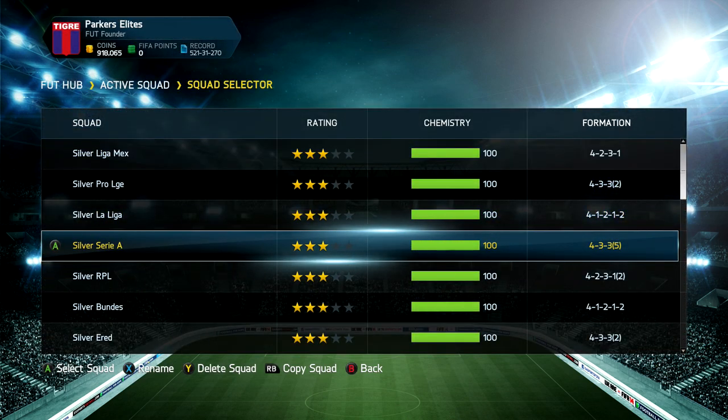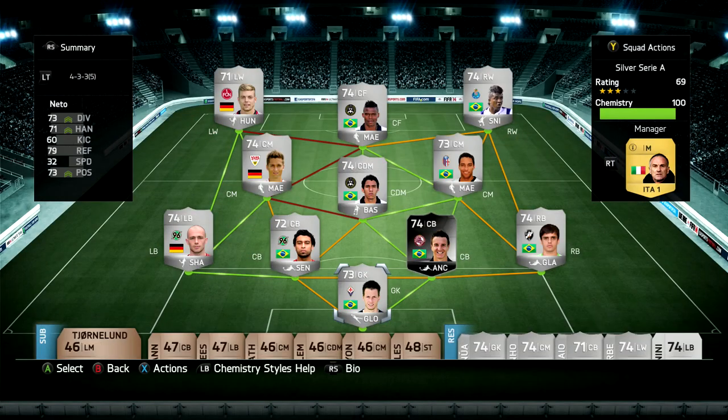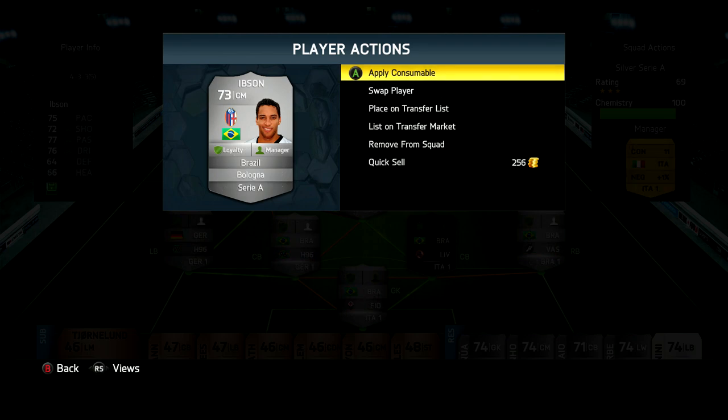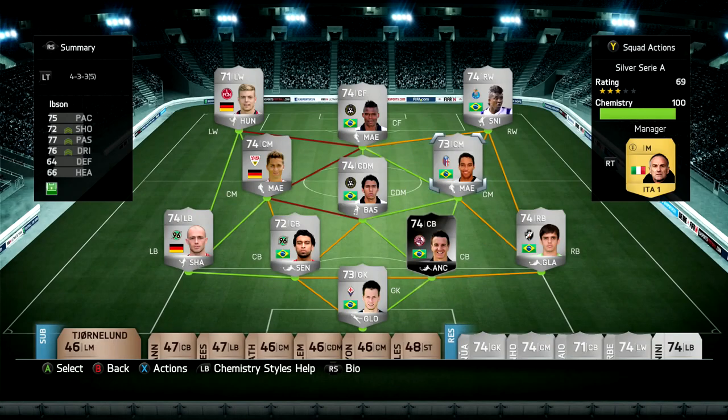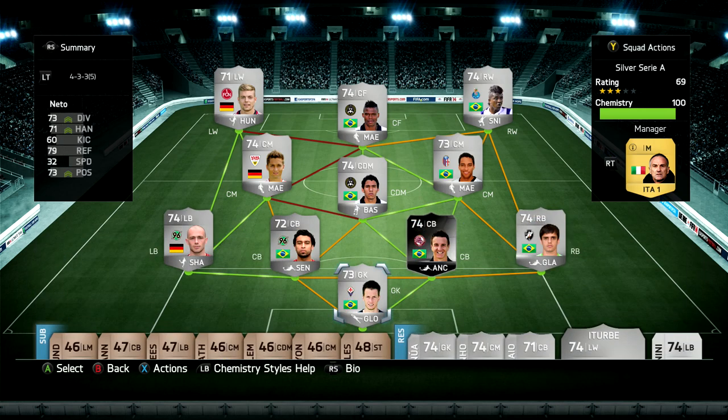On to the next squad: Silver Serie A — though I don't think it's Silver Serie A anymore, I think I've changed it and made it more of a hybrid. I did base this around some of the Brazilian players in Serie A, so there's the transferred Ibsen here who plays for Bologna. It just ended up as a half-Brazilian team. I am using Mlapper — not just for his pace, he's got really good shooting and really nice long shots too. I hadn't used the false nine before and it works really, really well. Kelvin plays extremely well in this position and this team.